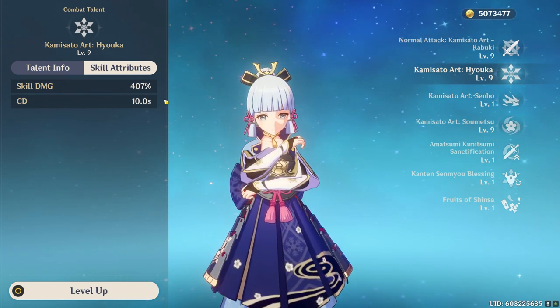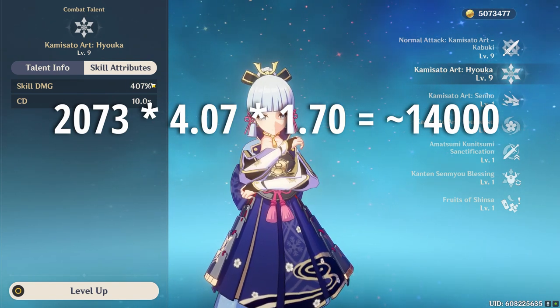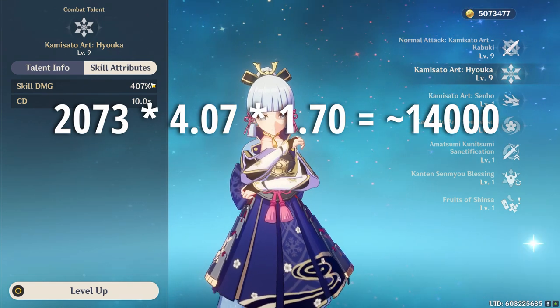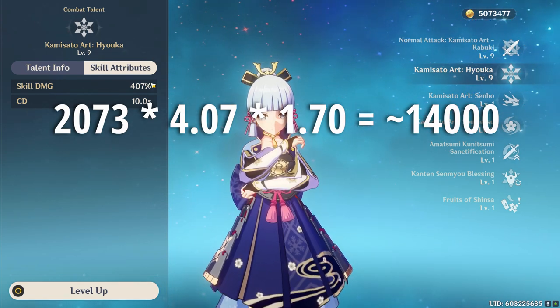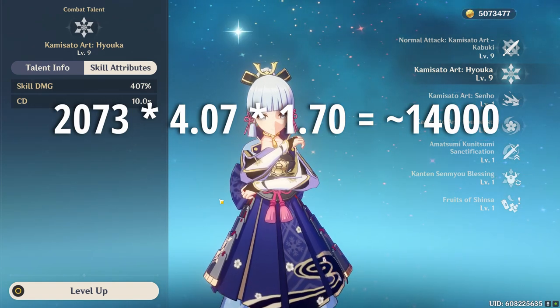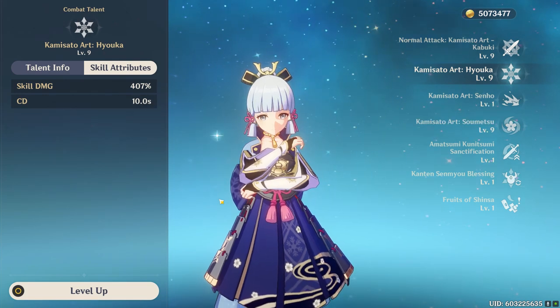Like we discussed, we take our total attack number, multiply it by the skill damage number, and then multiply that by our damage bonus. Right now Ayaka is getting 166% damage bonus — I'll round that to 170% to keep it simple. When we put all of that together, Ayaka is doing around 14,000 damage with her E ability. This is a non-crit number, not including crit damage.